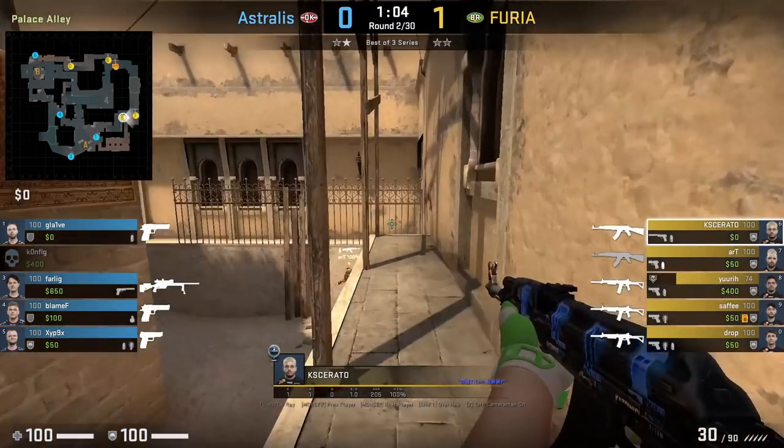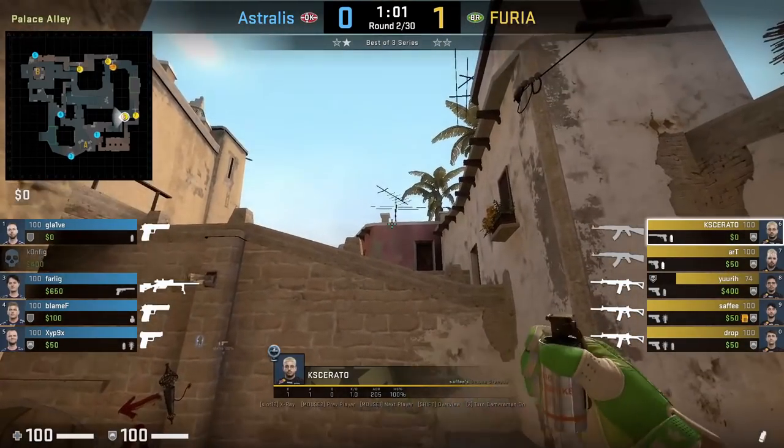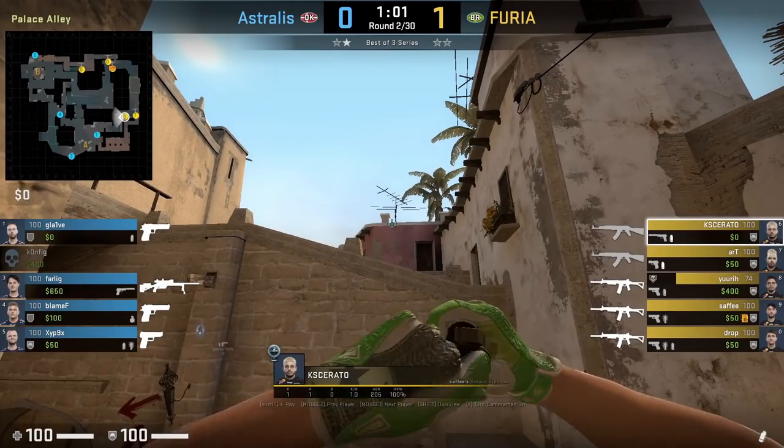K Sarato smokes jungle from T roof. He stands in front of the wood pillar, aims here between the chimney antenna, then jump throws.